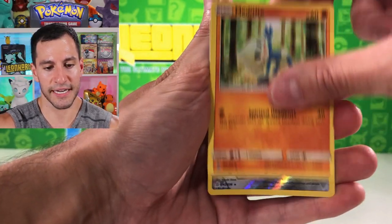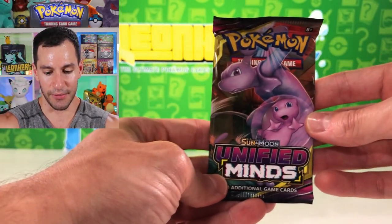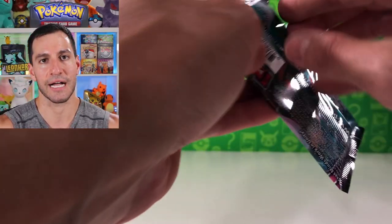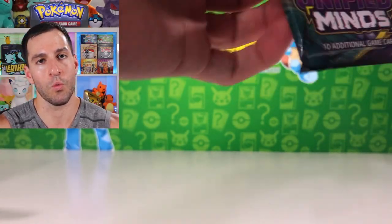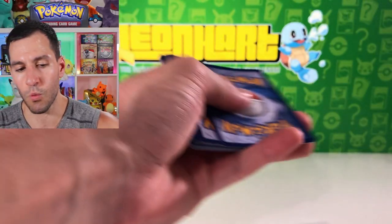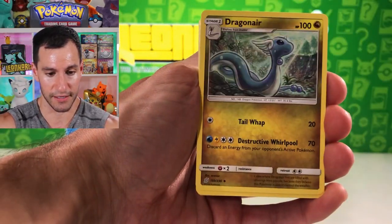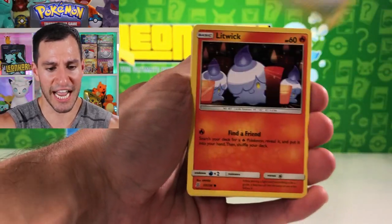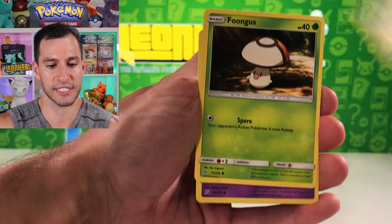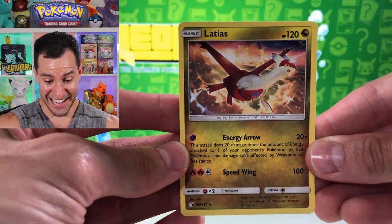Four cards, psychic energy, fire energy. Magneton, Dewblade, Cottony, Meditite, and there's Raichu — just kind of chilling and having a good time. Here we go, Mew/Mewtwo pack — calling it, we are going to pull one of the Mew/Mewtwo cards in this pack, I can feel it. Water energy — yes! Dragonair, Gigalith, Excadrill, Burstrike, Snorlax — okay well, we got a lot of us, I'll take it.